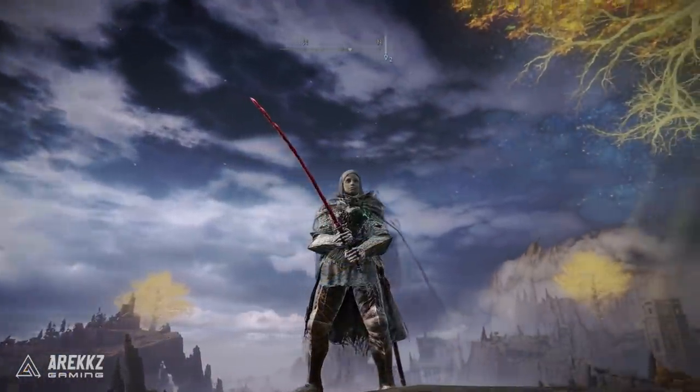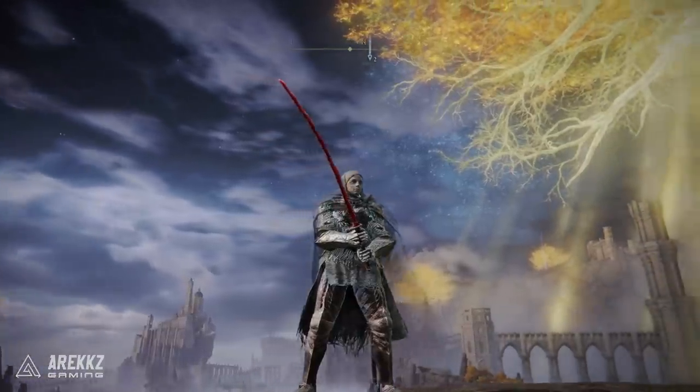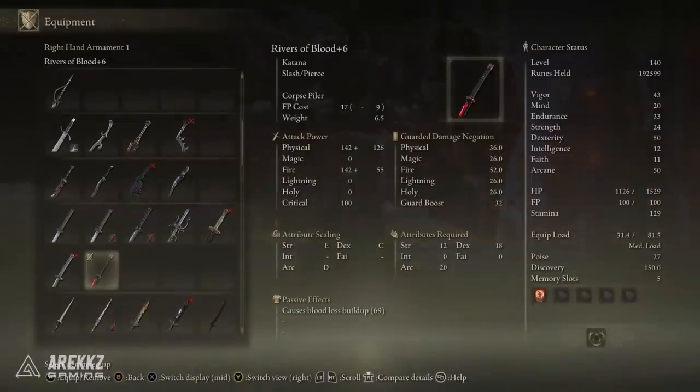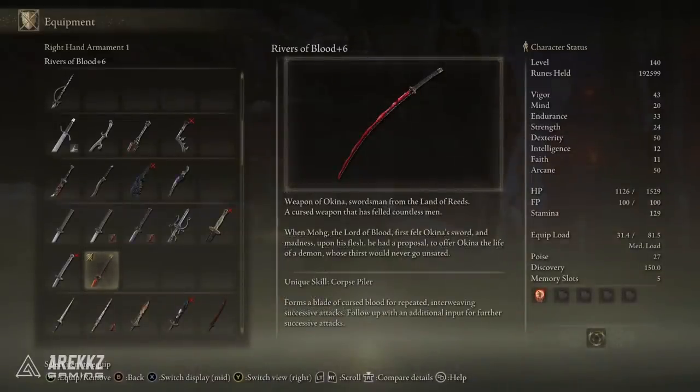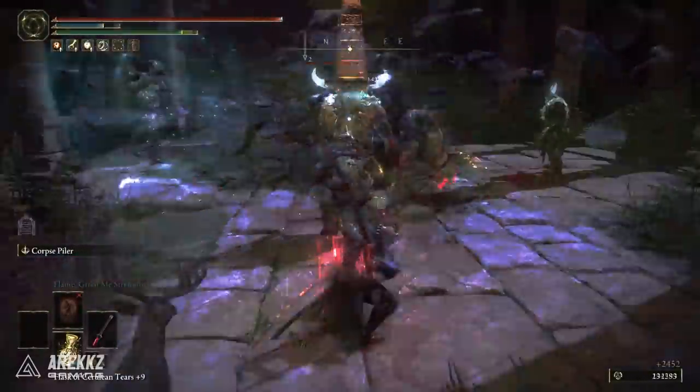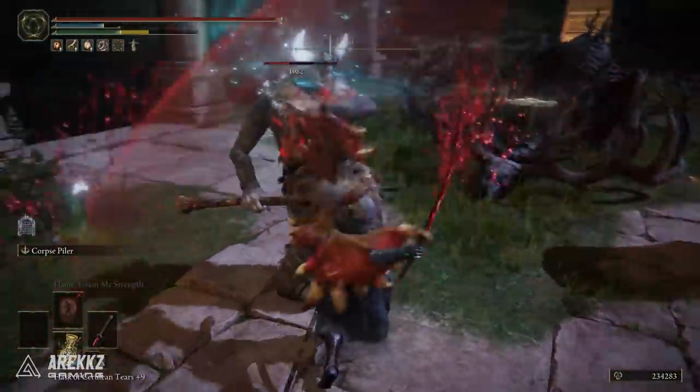Next up on the list I have to mention Rivers of Blood. I know I did a standalone video on this one, but I cannot do a six bleed weapons list without including it. This fantastic-looking katana was one of the ones that fell victim to the non-existent arcane scaling, but as of the most recent patch, this thing is quite possibly the best katana in the game right now.